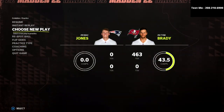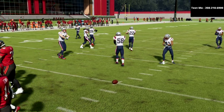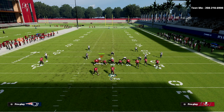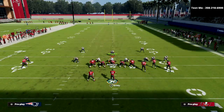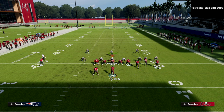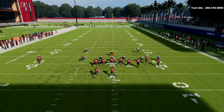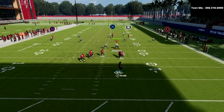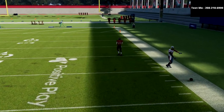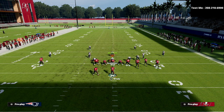The first thing I want to go over is this is a really good cover two bomb to the short side of the field. If you come out with your bunch on the right hash mark and they are running some type of Tampa Two — it could be Tampa Two, cover four, or show two with a deep half — you're going to put the circle receiver on a corner route, and optionally block the running back. Against cover two, you're going to be able to pass lead this to the right. Brady doesn't have gunslinger; if you have gunslinger on that throw, it's going to be a little bit better.